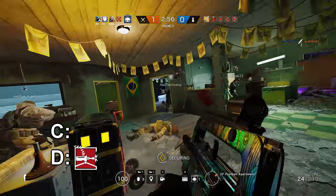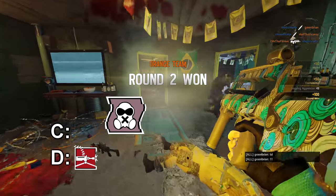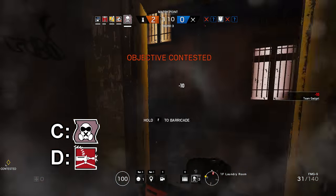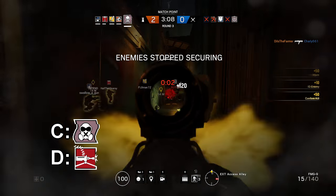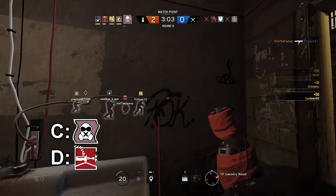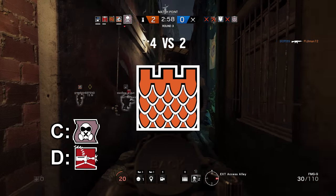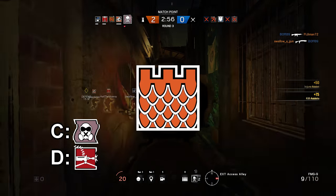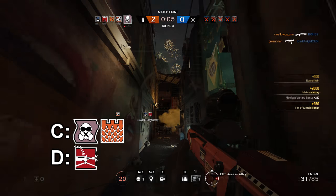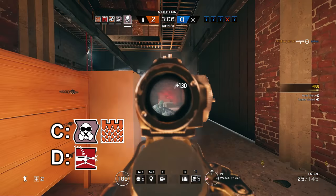The first operator in Tier C is Mute. Mute's gadgets are actually pretty good against drones, and when you have his gadgets placed properly he ends up being a pretty strong defender and you're happy to have him. But it's not often that Mute makes a huge impact on the game. He's kind of like Castle where his gadget might help you win the round once or twice, but it's not consistent. And speaking of Castle, he's the next operator in Tier C. He slows down attackers, but he's just so meh. Maybe you watched Narcoleptic Nugget's video on the castle trick, but I just don't think he fits that well into the meta right now. Personally, I've never had a moment where I said, man, it'd be nice to have a Castle right now.